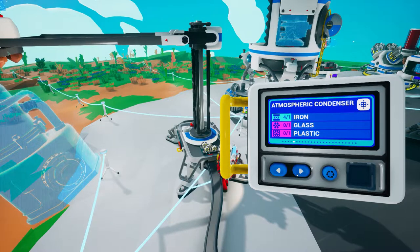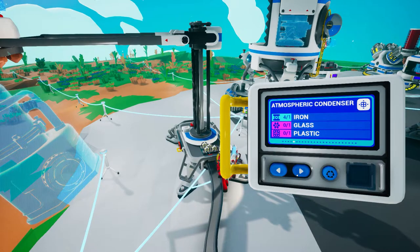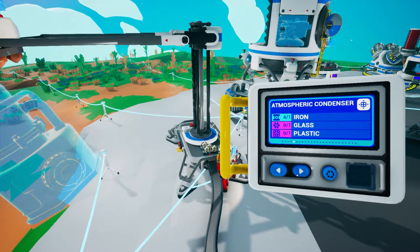So the first thing you're gonna need is a medium printer, and going to that medium printer you're gonna see that for an atmospheric condenser you're gonna need plastic, glass, and iron.